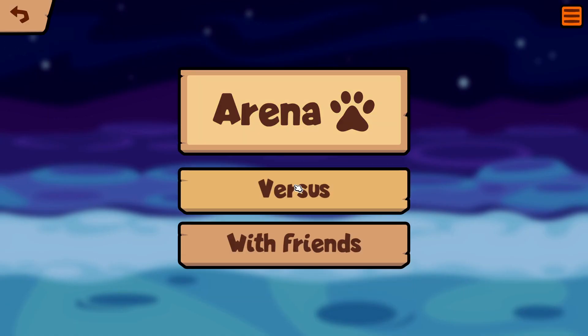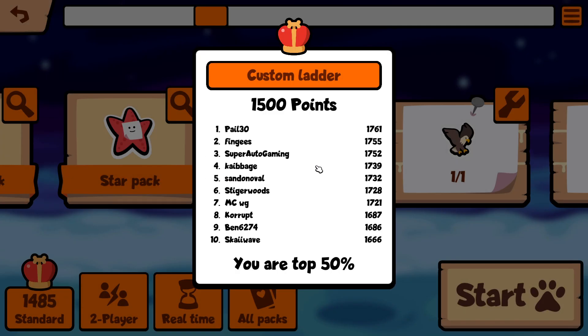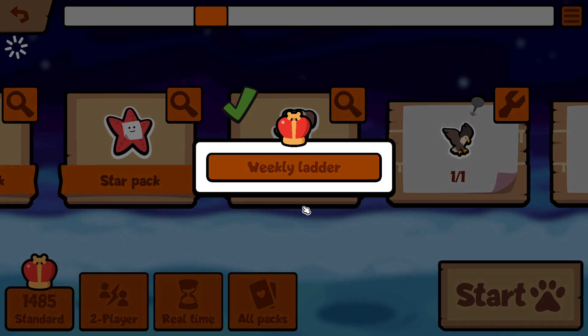As always, let's check out the rankless ladder very quick. XRB is still at the top of course. Fengar Kyogre at 1839 — they're slowly climbing up to the 2000 margin, I'd love to see that eventually. Sag is third in the custom ladder — okay, he's been grinding. MCWG, who we defeated in the last episode, is seventh here — still very proud of that win, even though it was mostly luck.